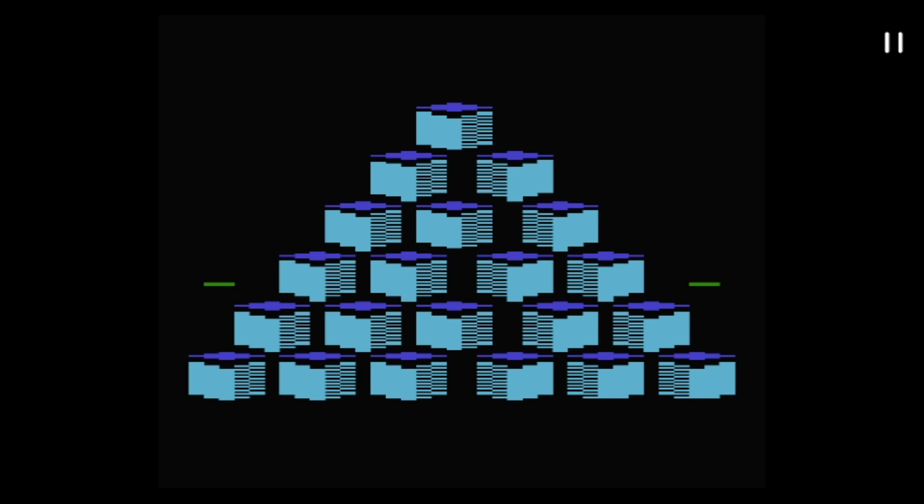Hello everyone, hope you're well out there. Welcome once again to another video. Today I bring you Q*bert on the Atari 2600 from 1983. This is a port of a classic game that came out in the arcades one year prior. Let's see how it plays. There is no title screen at all — straight into the game.